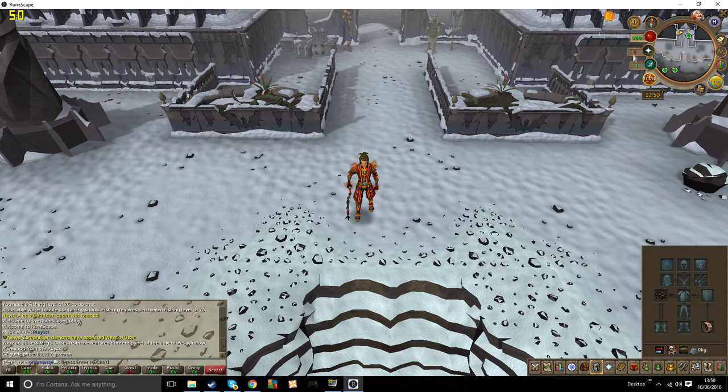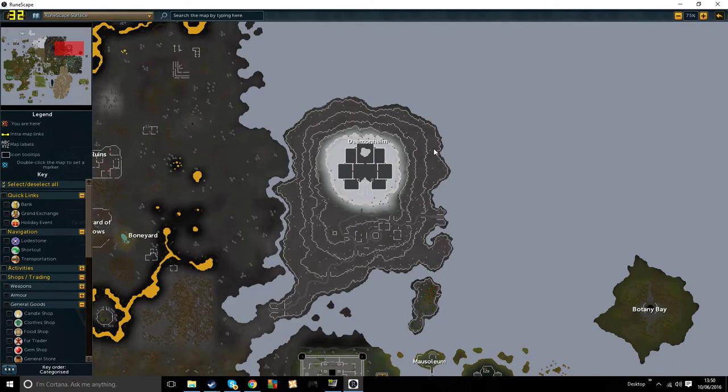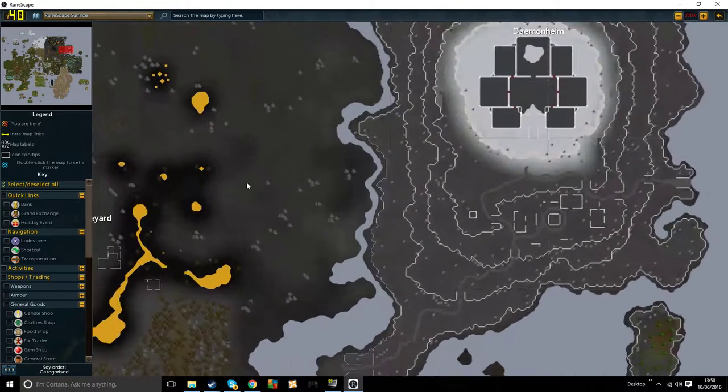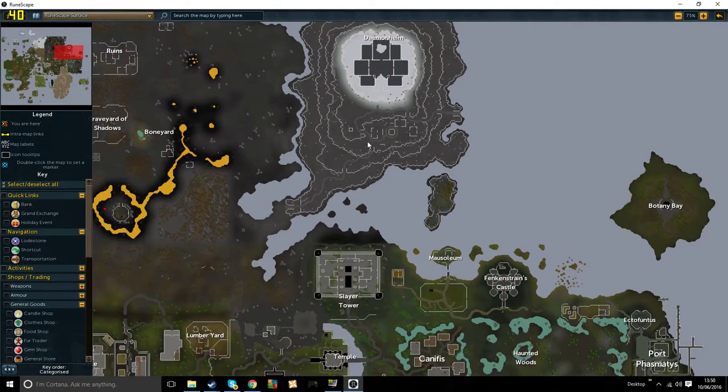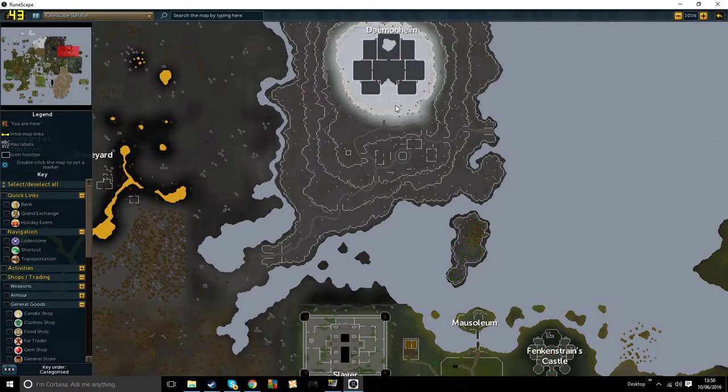For this, I'll just show you quickly on the map. So we're at Daemonheim right now, and the dragons are around here. This is where you'll fight the green dragons, and the path that you want to take is you want to teleport to Daemonheim. I'll tell you how to do that in a minute, but you should have seen that in my prior videos. You run down here, run along this path, just keep running down.